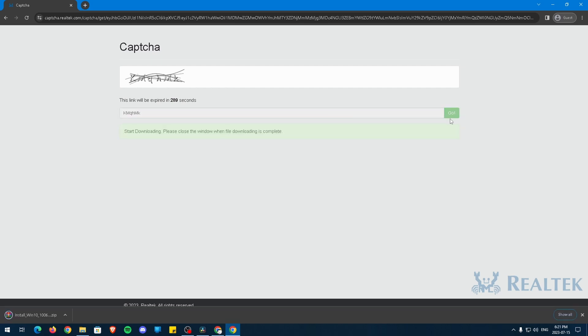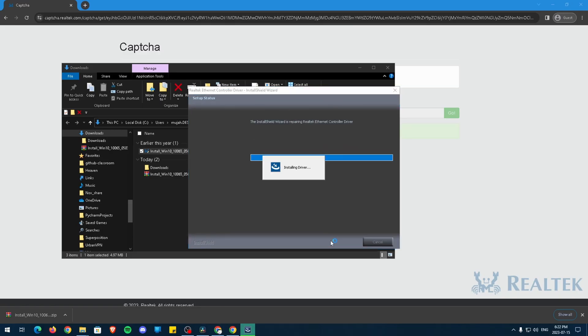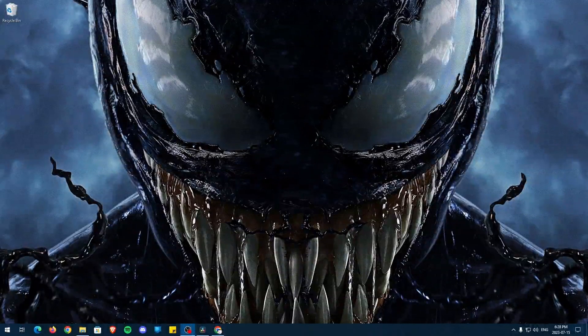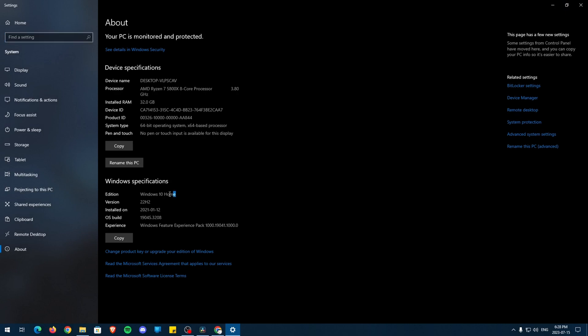When you find it, download it, and then you may need to extract it and start the installation process, just like with my drivers. Make sure to install the correct version of drivers as some people use Windows 10 and others use Windows 11. If you don't know what version of Windows you're on, right-click on the Windows logo and then select System. Here it should tell you what version of Windows you have. For me, I have Windows 10.